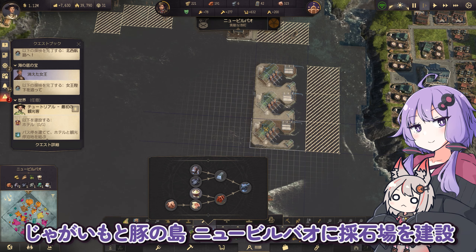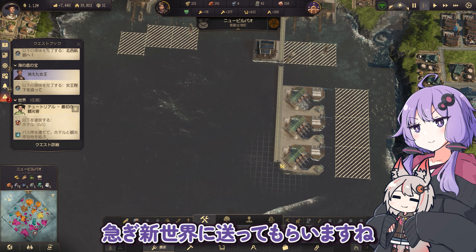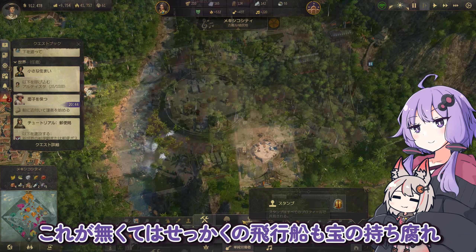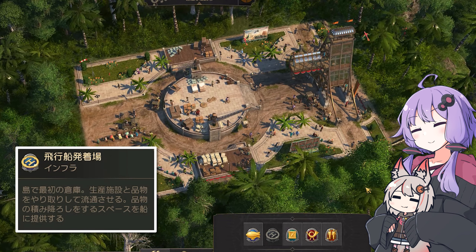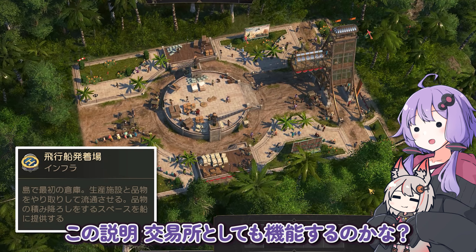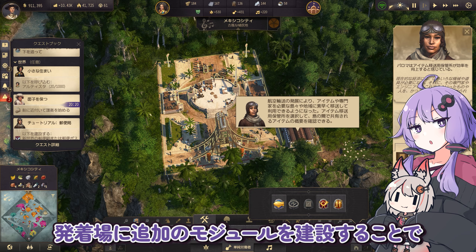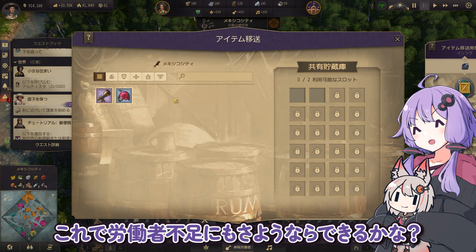小石も採取できる島が限られています。ポップと小麦の島ニューバレンシアと、ジャガイモと豚の島ニュービルバオに採石場を建設。輸送航路を設定して、急ぎ新世界に送ってもらいますね。クリッパー船でもかなり時間がかかる。飛行船発着場は島で最初の倉庫として機能し、生産施設と品物をやり取りして流通させる。品物の積み下ろしをするスペースを船に提供する。公益所と違って拡張はできないけど、無理に道路をつなぐ必要はないですね。発着場に追加のモジュールを建設することで、発着場間で人・アイテムが共有可能になります。